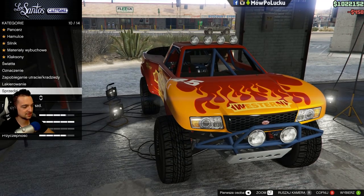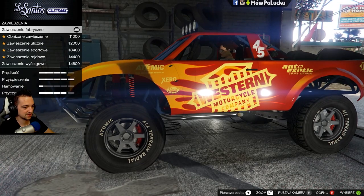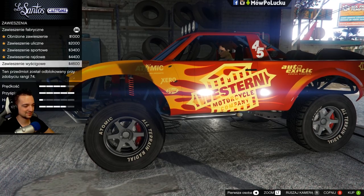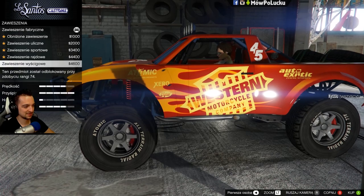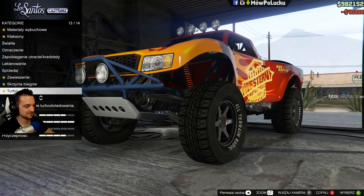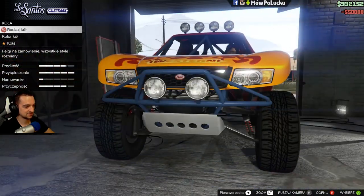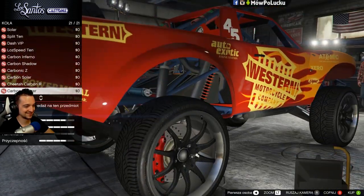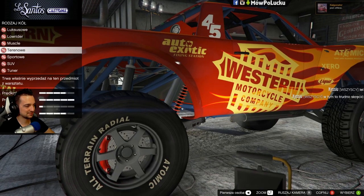Możemy sprzedać za 416 tysięcy jak na razie, ale zaraz pewnie będziemy mogli sprzedać drożej. No i zawieszenie - możemy ten samochód obniżyć, ale nie wiem czy jest osoba wśród was, która będzie to robić. Ten samochód fajnie jeśli jest zawieszony dosyć wysoko - bo to jest off-roadowiec. Skrzynia. Nie wiem jak samochód będzie teraz jeździł, podejrzewam że fajnie, lepiej, szybciej. Rodzaj kół - luksusowe. Nie wiem czy jest osoba, która zainstaluje tutaj luksusowe koła - te standardowe są naprawdę bardzo fajne.